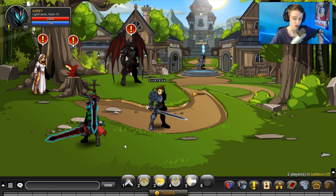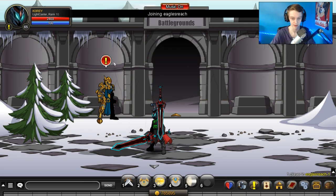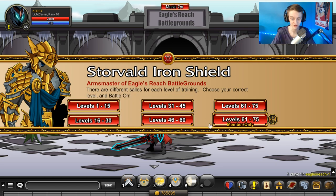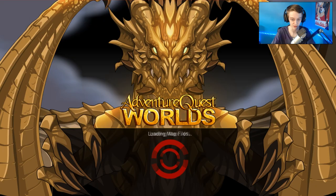Once you have the highest XP boost percentage you can get, type '/join reach' in chat. Go to Battlegrounds and pick the appropriate one for your level — it doesn't really matter which one you go to. I'm going to go to 61 to 75.